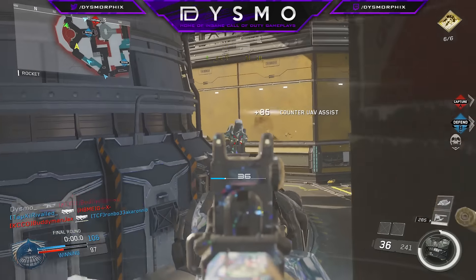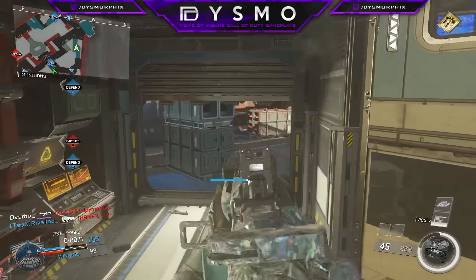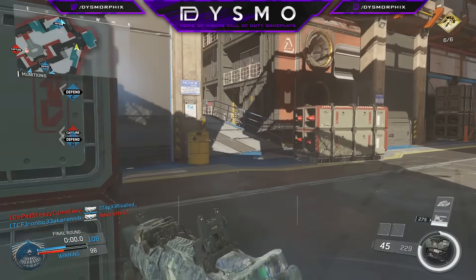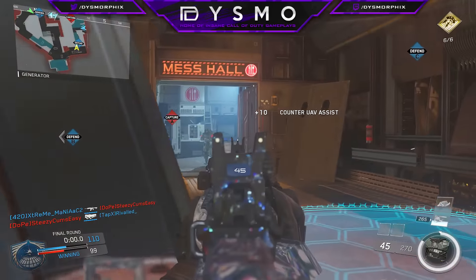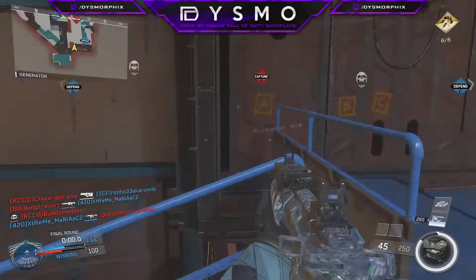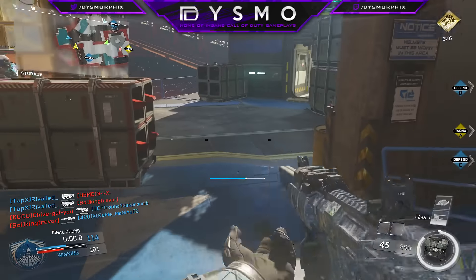Overall, this is definitely a very cool and awesome camo to get. If you guys have the time to grind out the challenges and get the kills, definitely do it. The best way to get diamond camo in Infinite Warfare is go play hardcore and just aim really really high — I always aim basically above the head so when the recoil hits, my gun can pull toward the head a little bit with the aim assist and target assist.